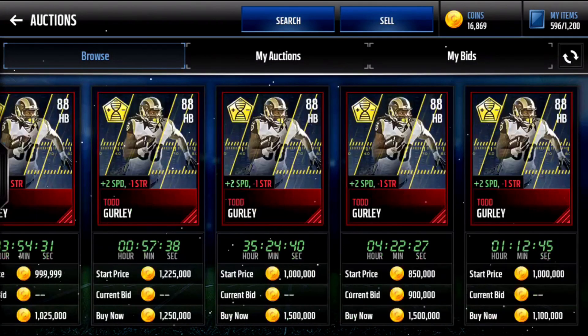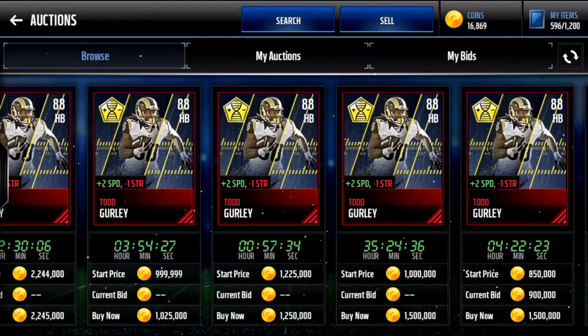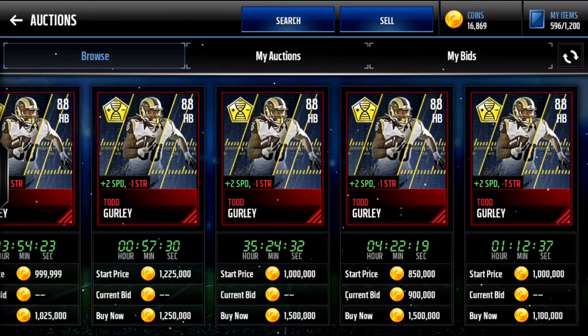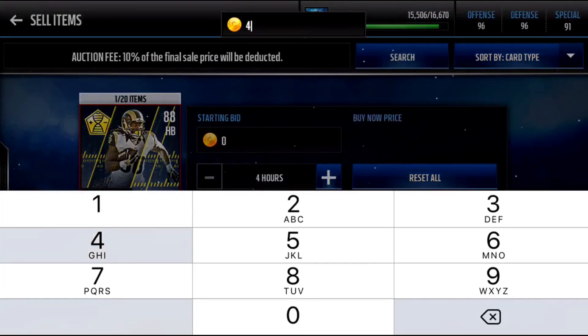It's actually insane that I got this pull. We're probably just gonna put him up — some guy just put one up for 1 million 25,000, so we'll just decrease that a little bit. We'll go like 1 million, and let's do 1,020,000 I guess.